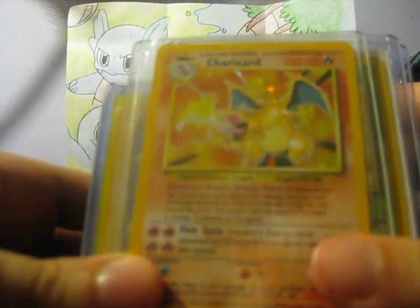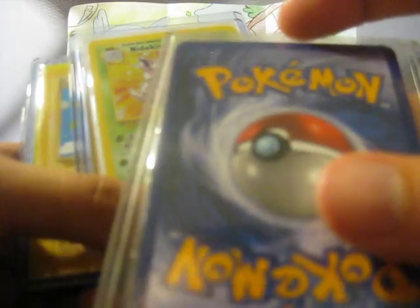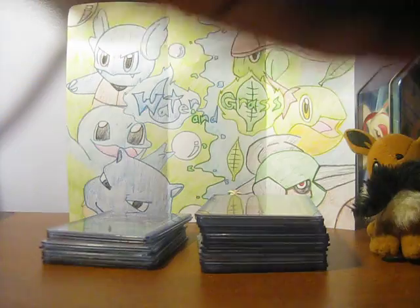Charizard from Base Set in mint condition, which is really hard to find. Our friend Max just pulled it out and gave it to us — he said 'here, take it, I don't collect these anymore.' Shout out to Max, who probably won't watch this video anyway. And that's it for the old school holographics.